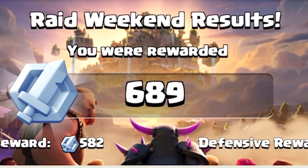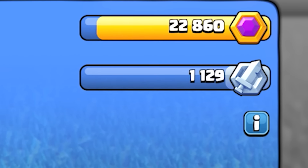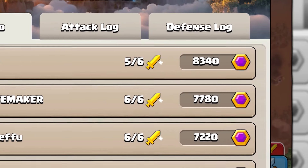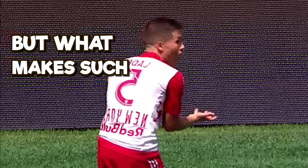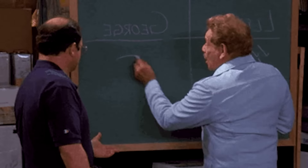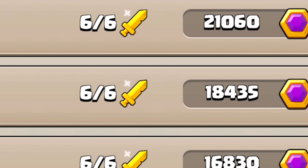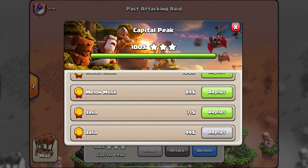Raid weekend can be the easiest and most efficient way of getting capital gold if you know a couple of things. Some players might get 6,000 to 7,000 gold with one raid weekend while others might get around 20,000 gold. But what makes such a big difference? I will quickly walk you through what I did in order to get around 20k capital gold, starting with some tips and tricks for making the most out of your attacks.